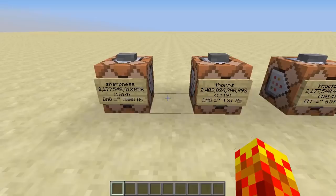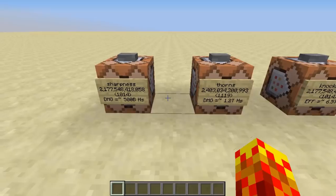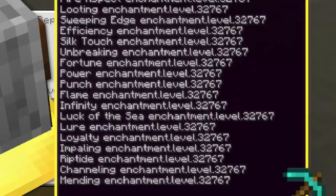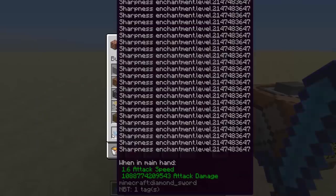The first one is you can actually duplicate enchantments, so you can have multiple sharpness enchantments on a single item. The second thing is the enchantment level maximum is not 32,767 — it is in fact 2.1 billion. I am not going to grindstone this, so if one of you guys wants to grindstone this, please do it with a video. I do want to remind you that 32,767 times about 30 or so enchantments is going to take around an hour.